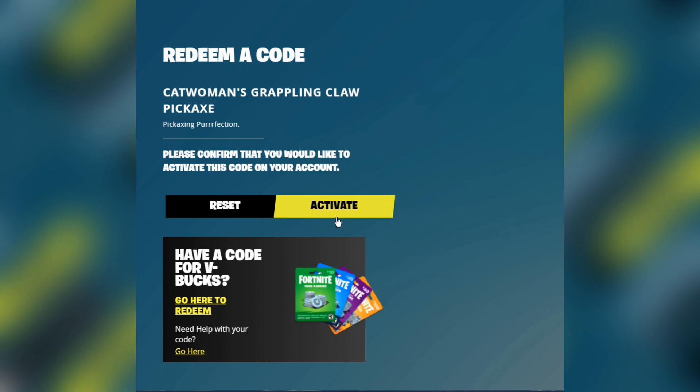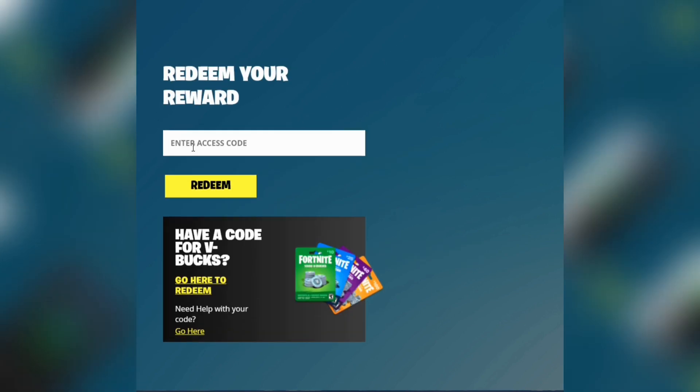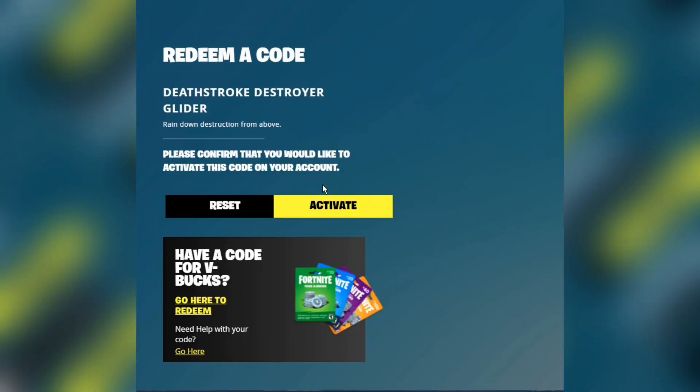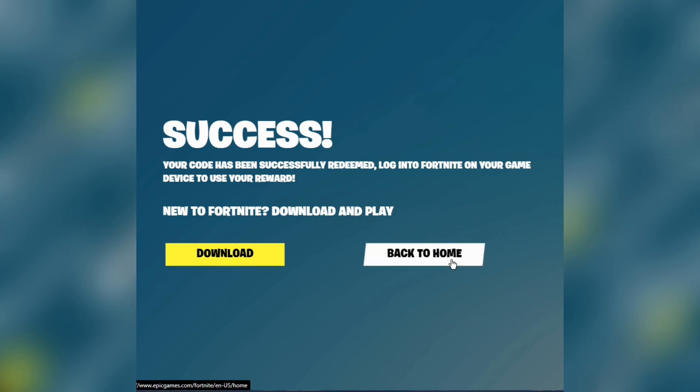Another reward — Catwoman's grappling claw pickaxe. So like I said, we put in six codes. One more: Deadstroke's destroy your glider — success! Alright, so I got all six codes entered.